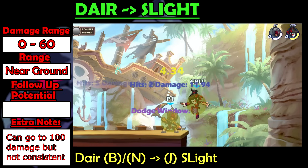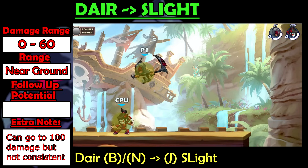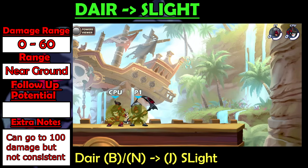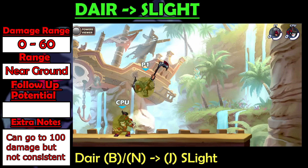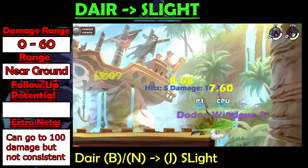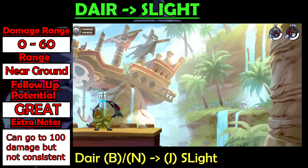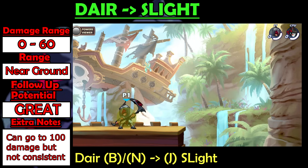You can still do this string up to 100 damage, but for it to have low dodge frames, you would have to land the Dair pretty much while you're touching the ground so that the enemy doesn't bounce off too high for the Sightlight. It's pretty hard to do after 60 damage, so I don't recommend going for it at that point. This string has great follow-up potential.